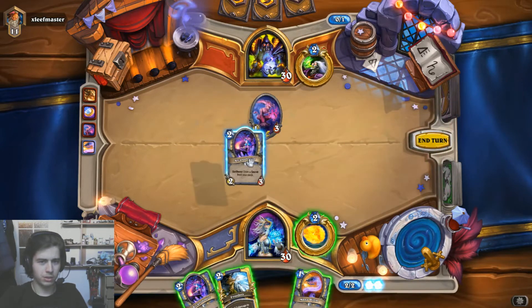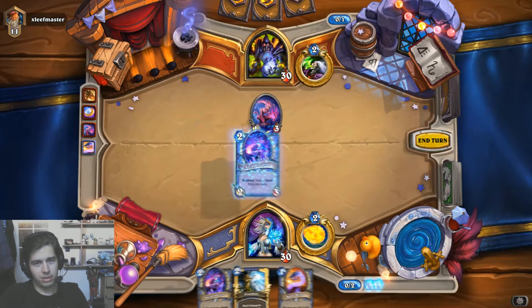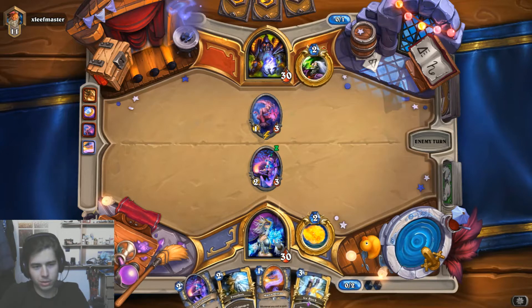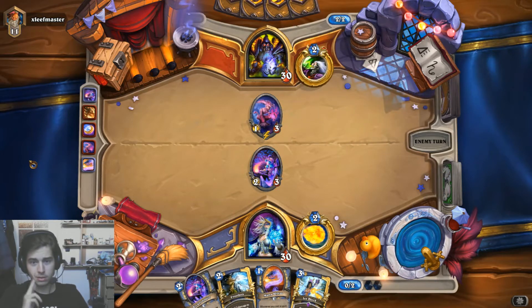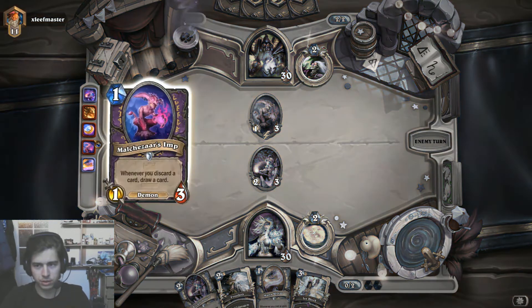I knew I'd topdeck the best one mana minion I could get. Getting two Arcanologists at the start is not bad either, if we don't draw Ice Block next turn. Coining out Soulfire — yeah, I get that, but maybe it's too aggressive. I think we're not going to Frostbolt that. He could play another Soulfire, but he'll only cycle one card — I don't think it's that good. We'd rather play the Arcanologists to get the draw for the Secret.